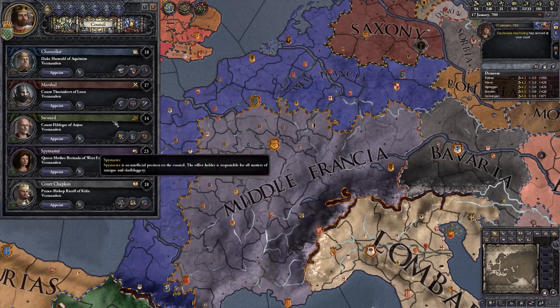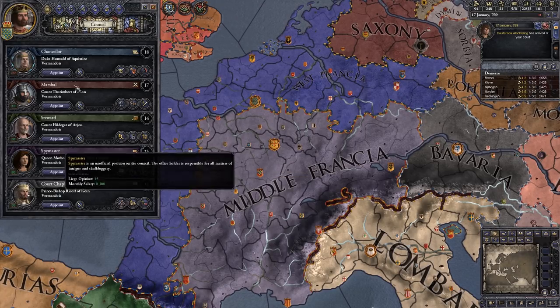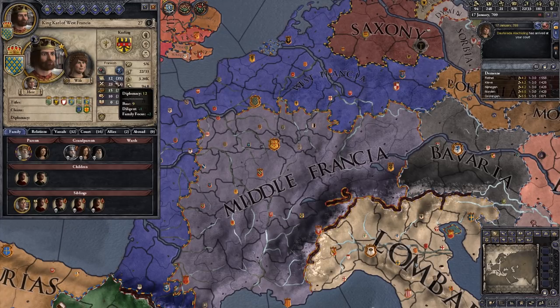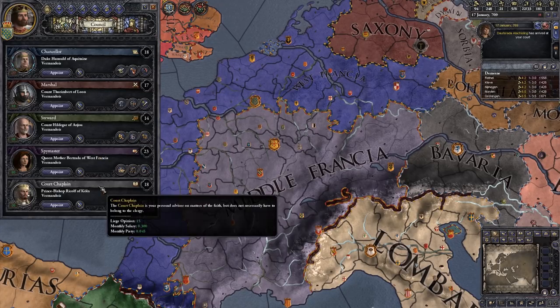Each of these different councillors has a number in the top right-hand corner representing their particular skill at doing their job, and each one is colour coded. The blue is diplomacy, the red is marshal, the green is stewardship, the purple is intrigue, and the grey is learning. If we go and look at the council again, we can see these same colours: diplomacy, marshal, stewardship, intrigue, and learning.